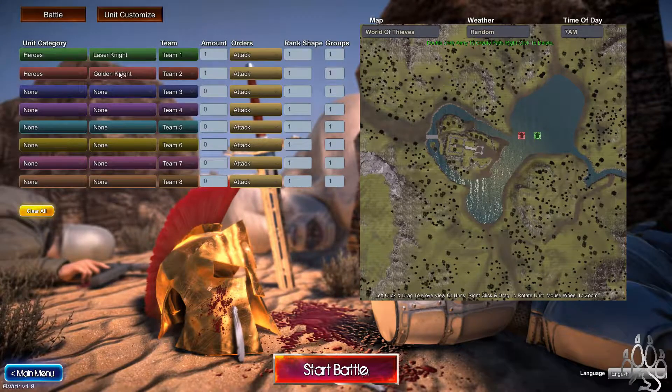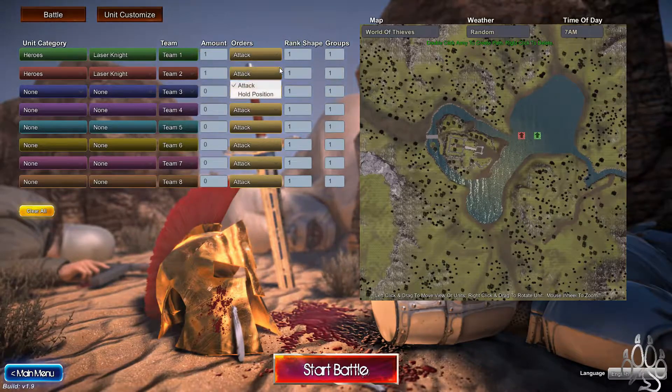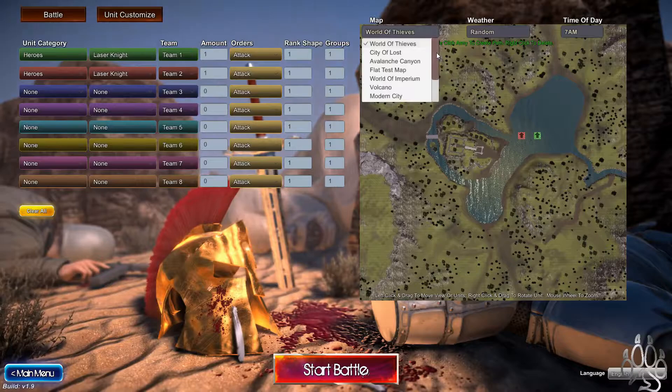And Heroes — Laser Knight, let's do it. This is all kinds of things. We've got battlefield options here: World of Thieves, City of the Lost, Volcano, Jungle, Atlantis City, Land of the Dead. Man, this is some good stuff.